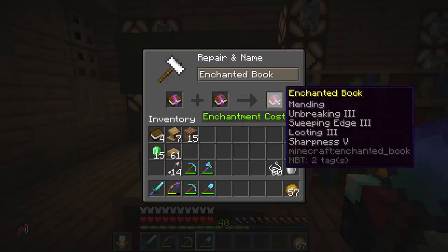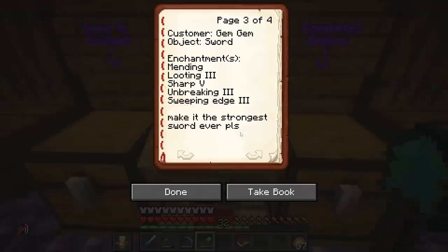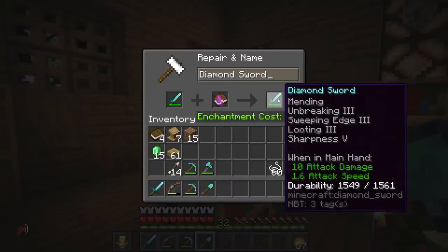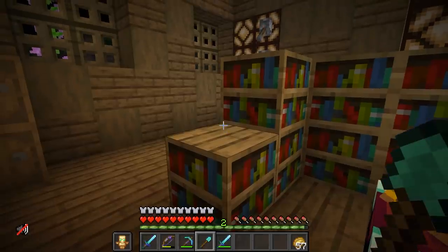I want to use these levels before something crazy happens. I put my totem on my offhand because walking around with 63 levels this early in the season feels a little reckless. So let's see if we can get these books combined and get Gem's sword squared away — Mending, Unbreaking 3, Sweeping Edge 3, Looting 3, and Sharpness 5. Let's double-check the order and make sure we got this right — we don't want to mess this up because we want our customers very, very happy. That is exactly what she asked for: the strongest sword ever. It's only going to cost 29 levels to get the sword done, and I have 32.